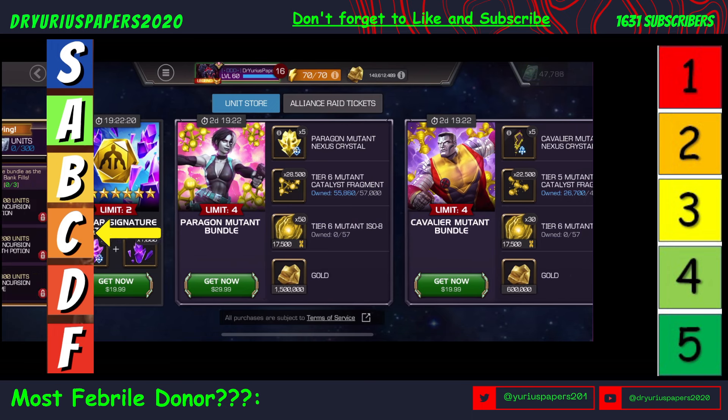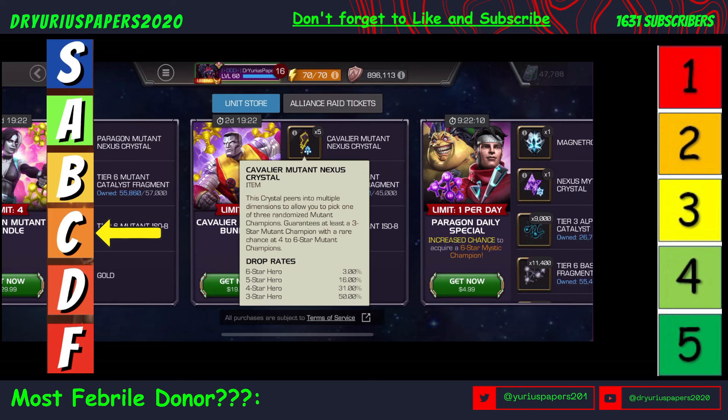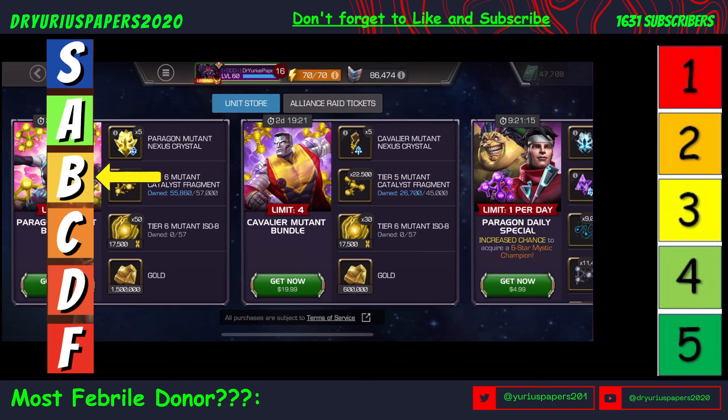If you're Cavalier, you're getting the Cavalier Mutant Nexus Crystals, which have a drop rate of 3% per panel for a 6-Star. I actually like the Cavalier Crystal better than the Paragon Crystals, but they do have a chance of dropping a 3-star. You're getting half a Tier 5 Mutant Catalyst, some Tier 6 Mutant ISO, and 600,000 gold — that's $20. For Cavalier players I'd give this a C+, and if you're Uncollected being offered this, then I'd give it a straight B. These bundles are worth more if offered to players one tier lower.